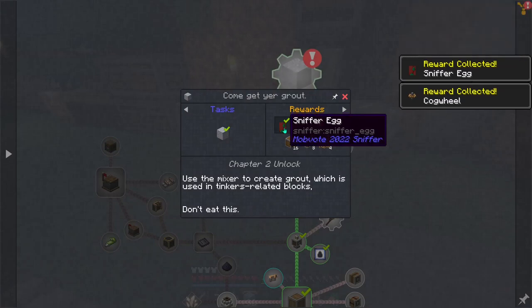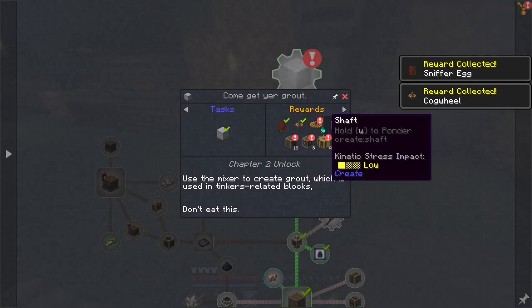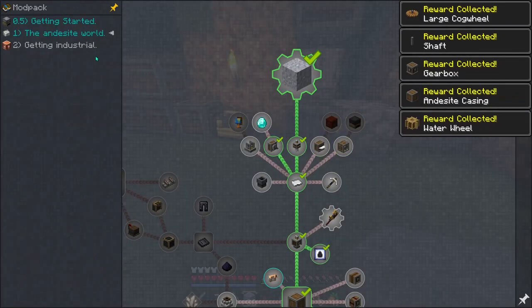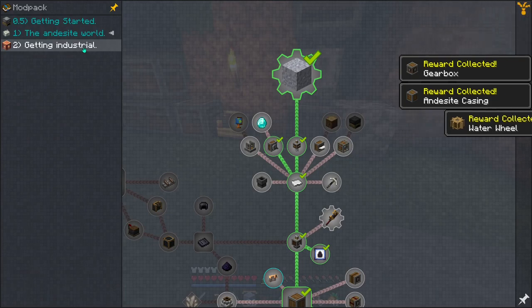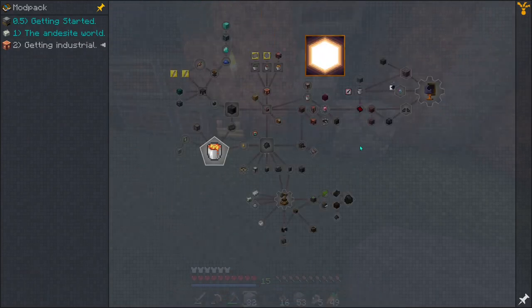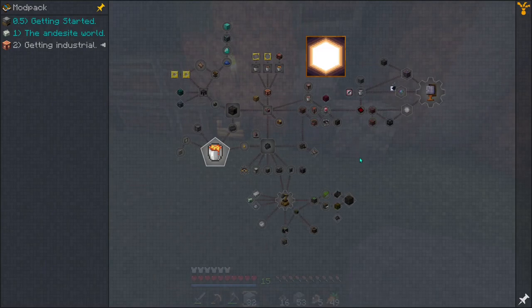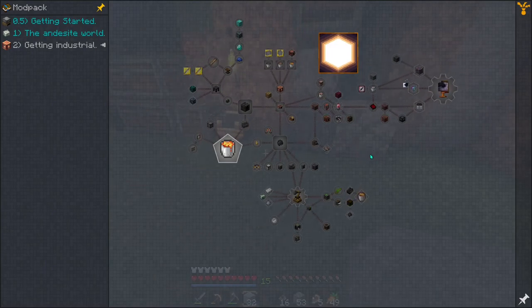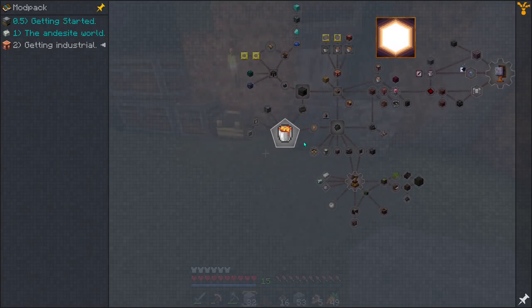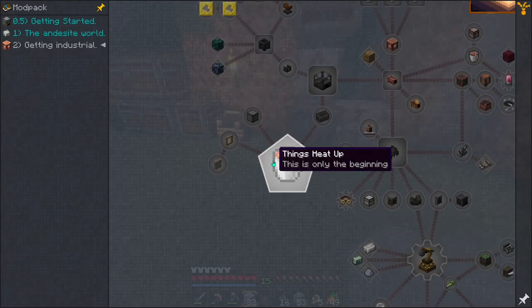We get a sniffer egg — interesting — as well as a bunch of other components. So it looks like now we have chapter 2 unlocked, and this chapter is absolutely enormous. I don't even know where to start. I guess with this lava bucket here — 'things heat up, this is only the beginning.'